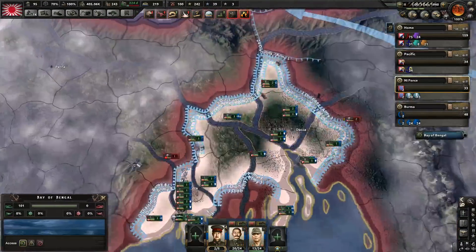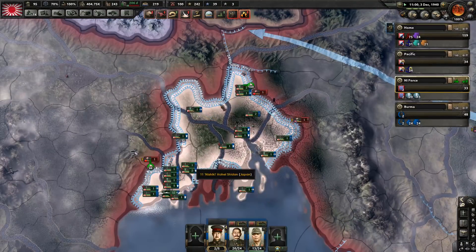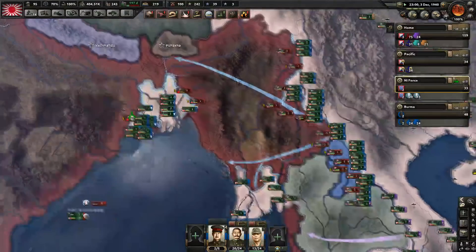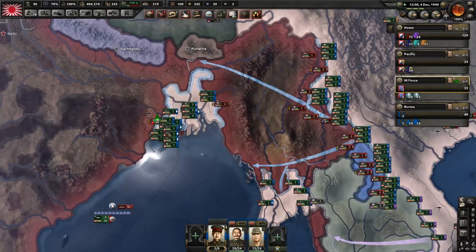You guys clearing up the Delta, you guys rushing north — looks like things are well in hand. We'll fix the front lines once we actually complete the encirclement of the Burmese front. And improved oil processing — just to be the cherry on top. And then next we'll probably need to do some more industrial techs.